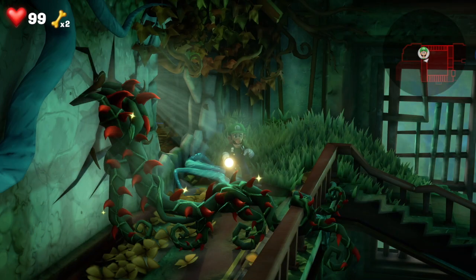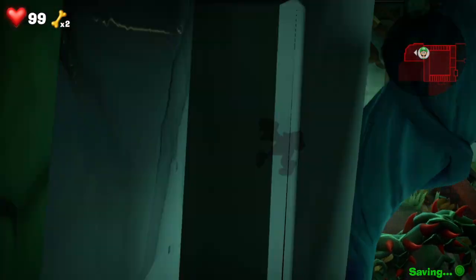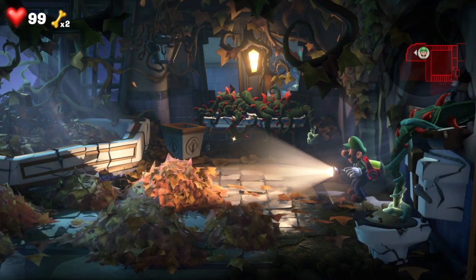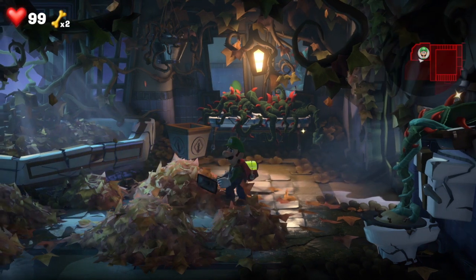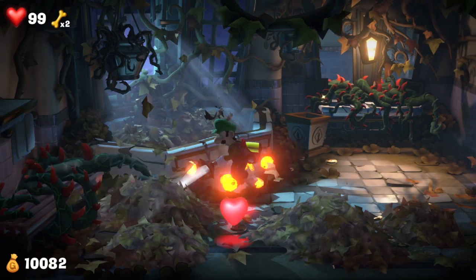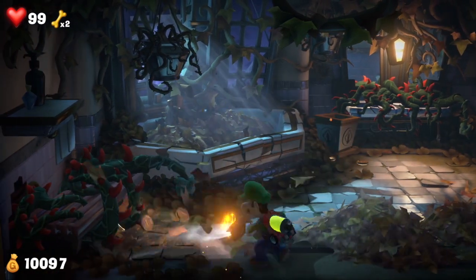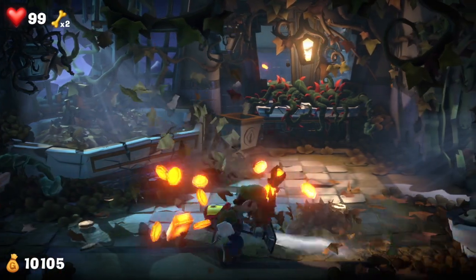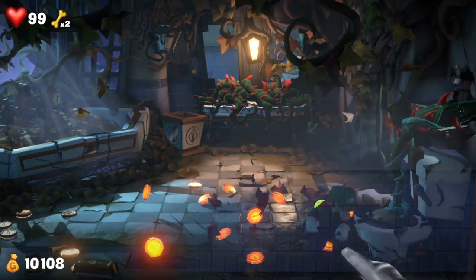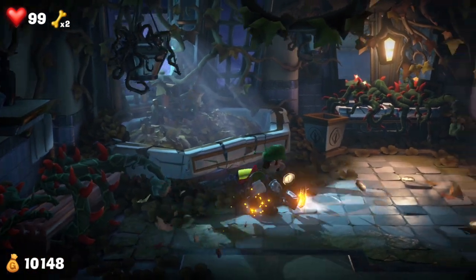Hey everyone, we are Mike and Tess Play, and welcome back to Luigi's Mansion 3. Last time we arrived on floor 7 with its really cool environment, and we were basically just fighting flowers — even though one of those flowers had a snake in it. There was a snake on Luigi's face. We didn't like the snake.